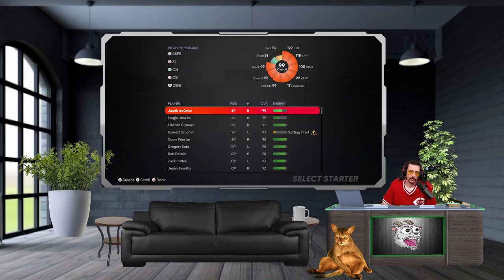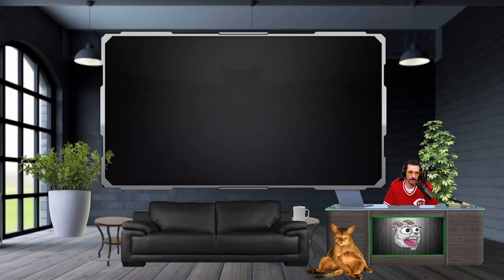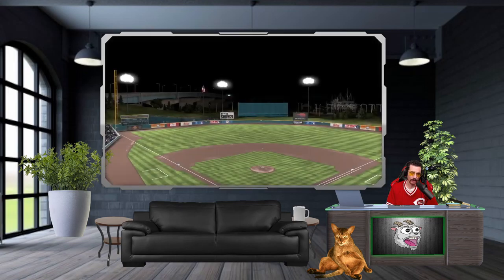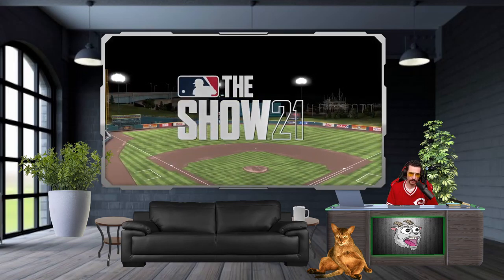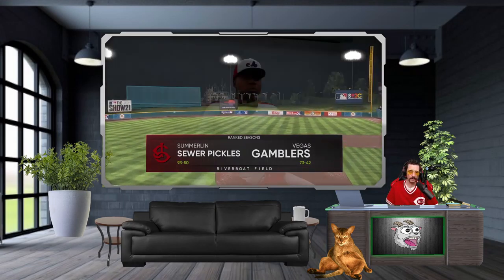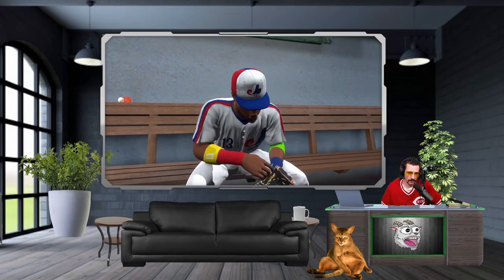We're gonna have Quinn Priester — this guy took one off his face last time, first pitch of the game he was removed. Let's see if he can bounce back facing Rodón. This Rodón card is sneaky good. We're playing at the Riverboat, on the road, 73 and 42 Vegas Gamblers. Rocking the Expos unis — those are sick.